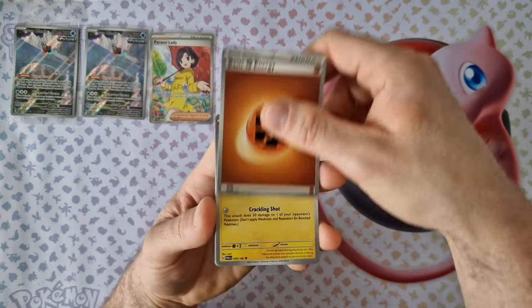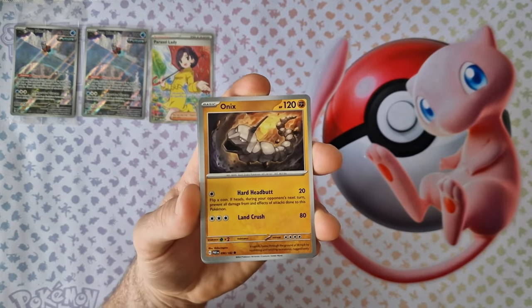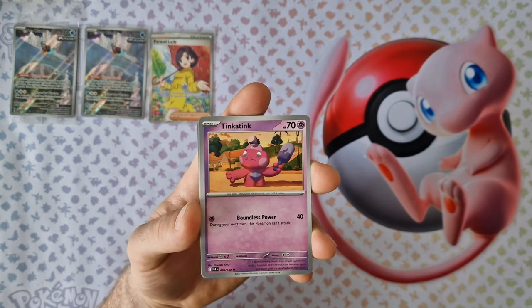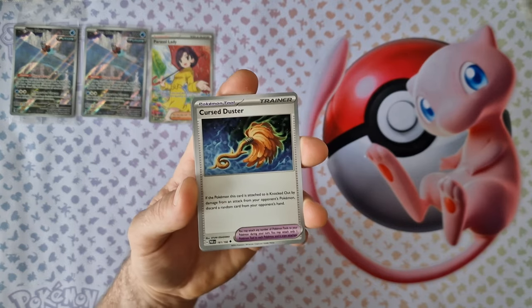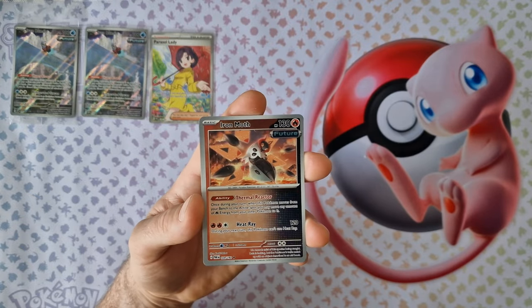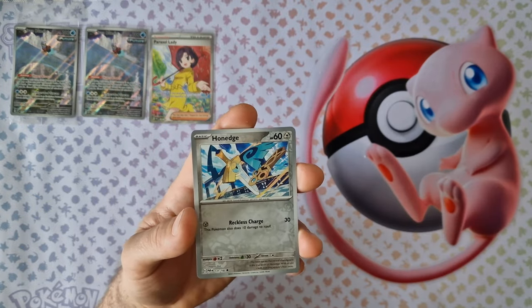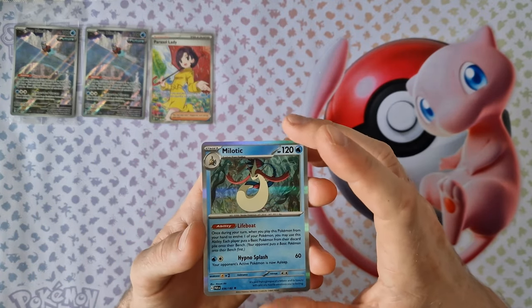Energy, Elegante, Bonsly, Onyx. Tinkatink, Ferrothorn, Speedrunner, Orbeetle, Iron Mondo, Frosmoth, Onyx. And last card — Meotic holo.